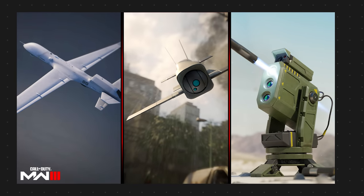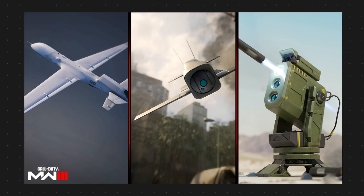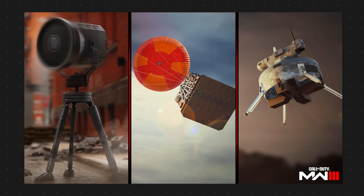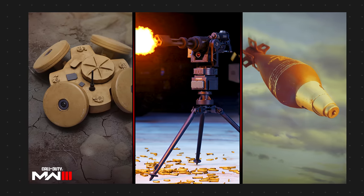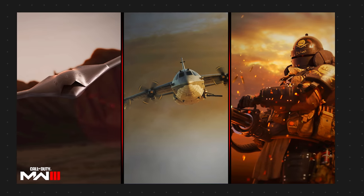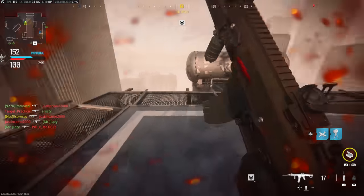The final thing in the create-a-class: streaks. You can toggle between killstreaks and score streaks. Options include: UAV; the new mosquito drone at 4 kills or 500 score — a dive-bombing drone; new SAM turret at 4 kills or 500 score; bomb drone; guardian SC; care package; counter UAV; cluster mine; precision air strike; cruise missile; new remote turret at 7 kills or 875 score; mortar strike; SAE; juggernaut recon at 8 kills or 1000 score; wheelson; overwatch helo; VTOL jet; emergency airdrop; carpet bombing; advanced UAV; chopper gunner; gunship; and juggernaut at 15 kills or 1875 score.